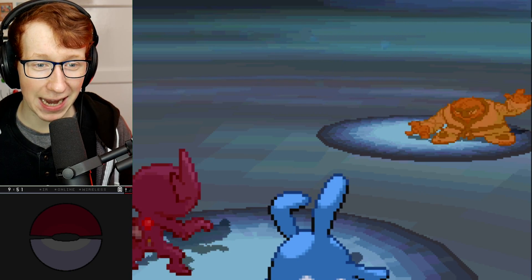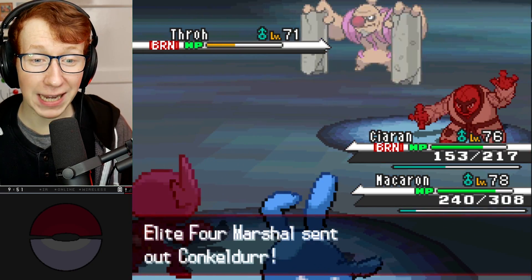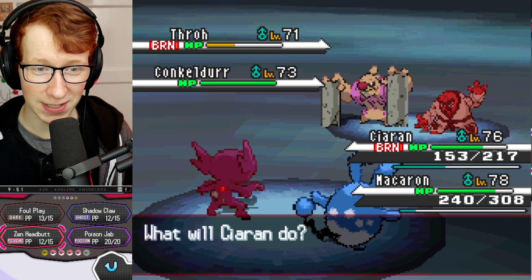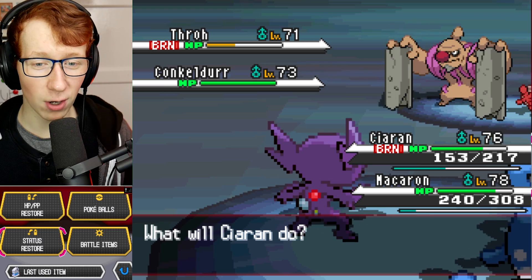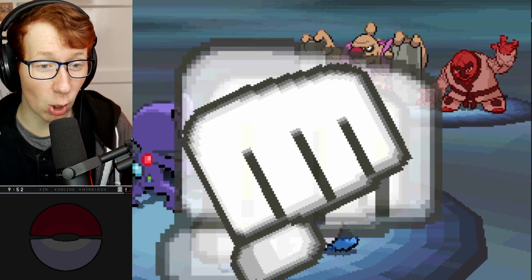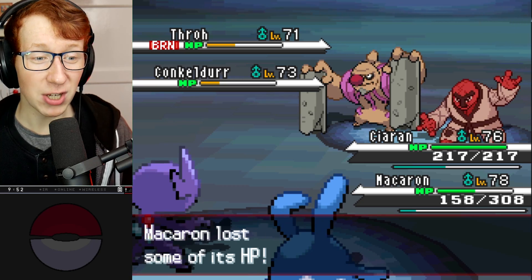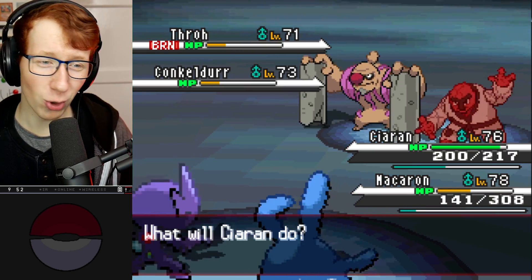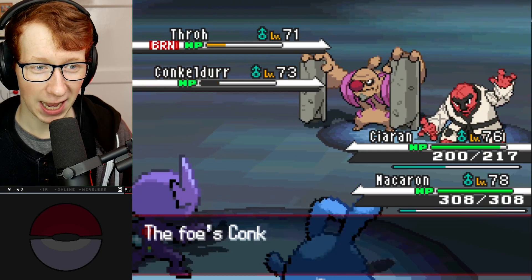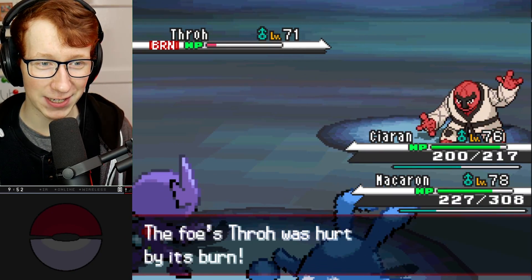We still have that Throh at like minus 70 million attack. It does have Facade, but it's doing nothing. This is the best case scenario we could be in. But Conkeldurr comes in - big boy, big boy problem. I do wish I had Will-O-Wisp on Sableye. We'll Full Restore into Kieran and use Waterfall on Conkeldurr. He goes for Mach Punch which does the least damage - okay. Huge Power Waterfall does so much damage - love it! Throh just continues to sit there being useless. One more turn - heal Azumarill then Aqua Jet into Conkeldurr. Down it goes. I really should have sold more items for Full Restores.